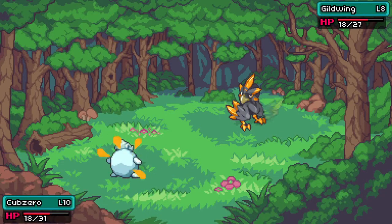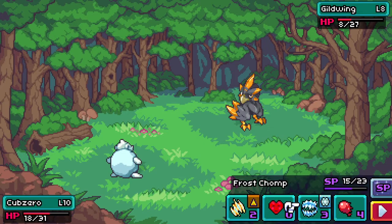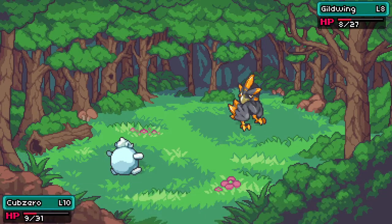That guild wing did a little bit of damage — I probably have to switch out unless I freeze here. Let's go one more time. Fast strike — freeze it, or knock it all the way out. I'll take the knockout!